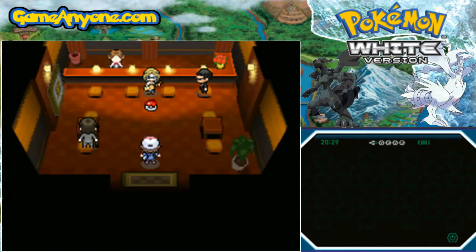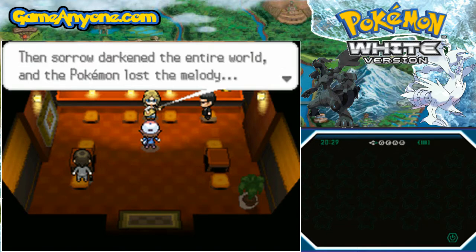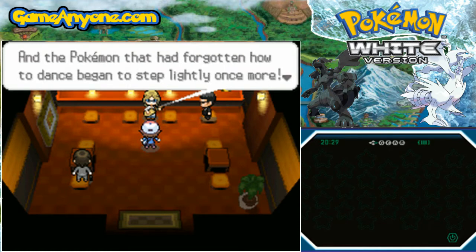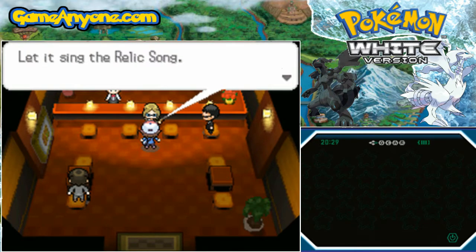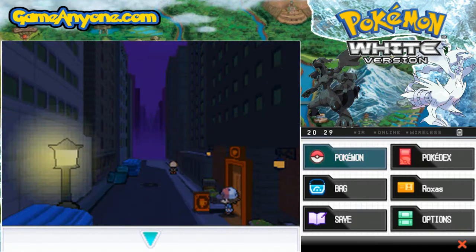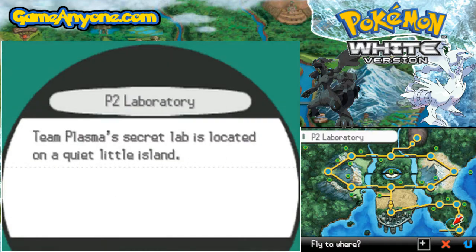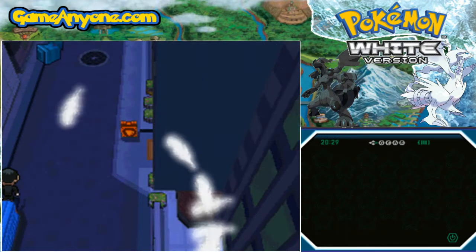Back in the Pokeball you go and then back to the PC. That ends up finishing everything that you need. Pretty much when she hears that song she will become her Pirouette form, which is Normal/Fighting, while her Aria form — which is the form the overworld sprite uses — is the Normal/Psychic form. Meloetta isn't too bad of a Pokemon, but it's not one I will use. Now we are going to move on to our next event Pokemon and our final one, which is the Pokemon known as Genesect.